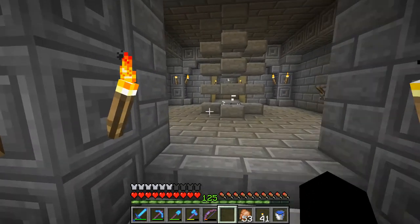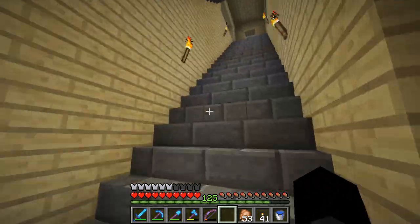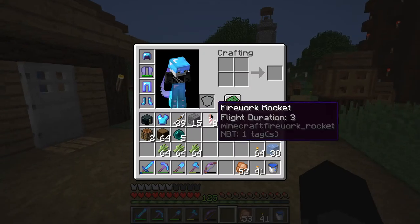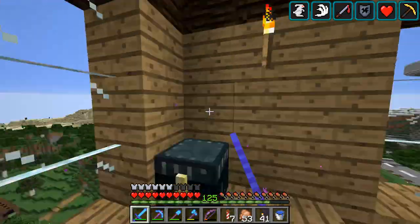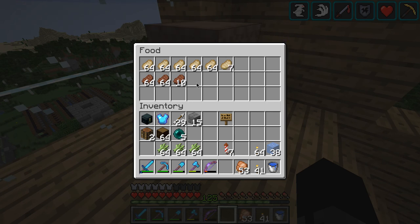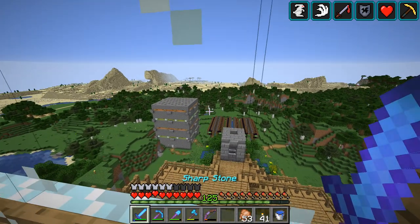I've got a whole bunch of drawers. I need to restock my rockets and get some better food. I actually made a lot of food recently - one harvest of my pig and cow farm with a looting sword. Let me restock my firework rockets, move my stuff, and I'll call it done.